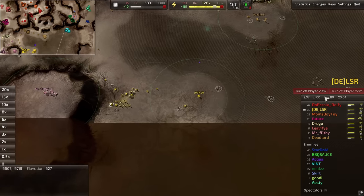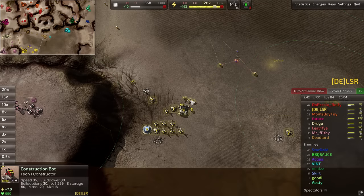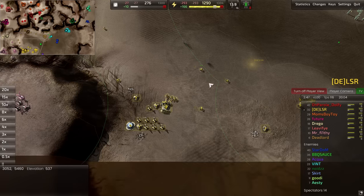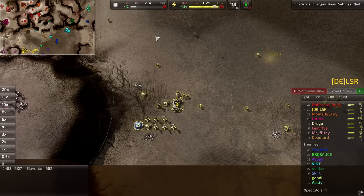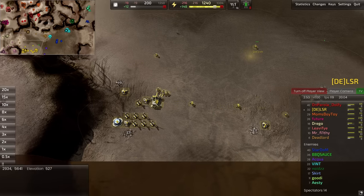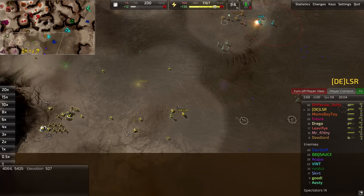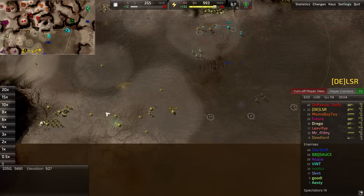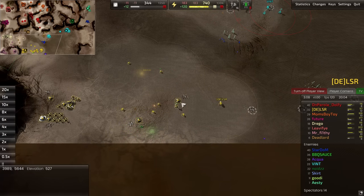If you noticed — let me turn my camera and do the player view — I still intercept all my enemy fleas and ticks there and I also managed to get a third constructor, which means we are now in a decent position. On the front line, I'm playing pretty greedy, relying on the units.